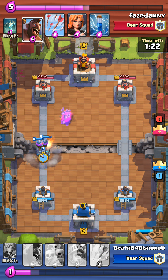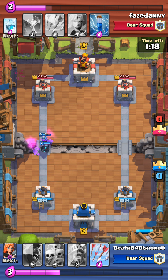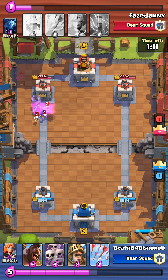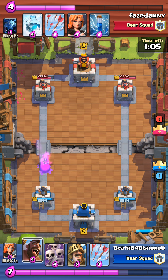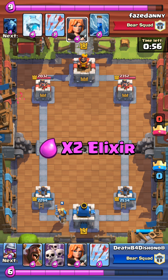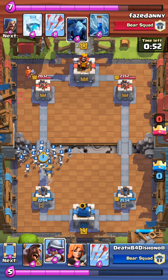I'm going to drop a second musketeer, which is pretty good to take out that wizard with the mini pekka behind it. That hog isn't gonna get very far. At that point I'm thinking I should be able to get a couple hits off on the tower — but no, because he dropped the tombstone again. So I've got like no damage done.